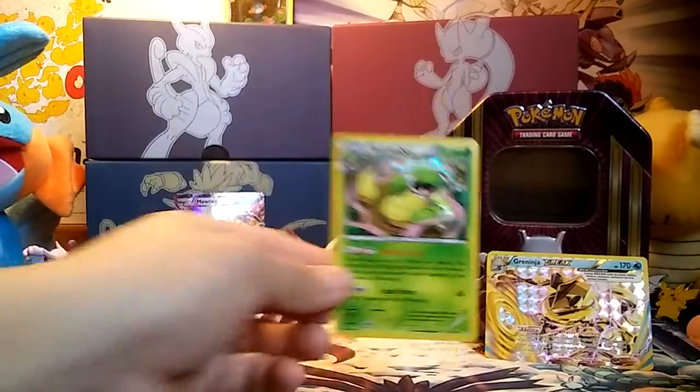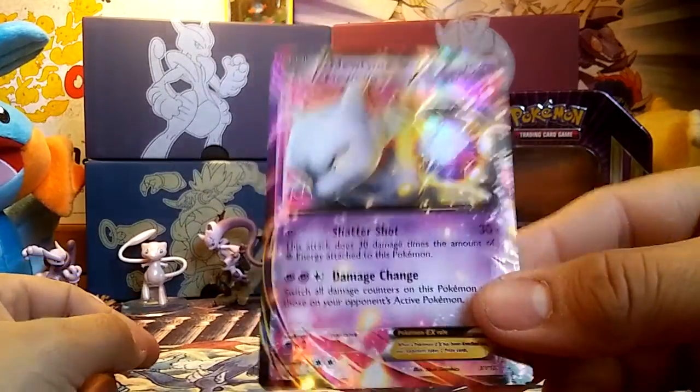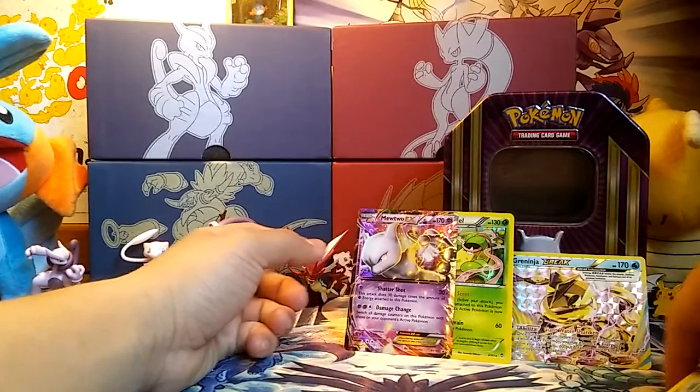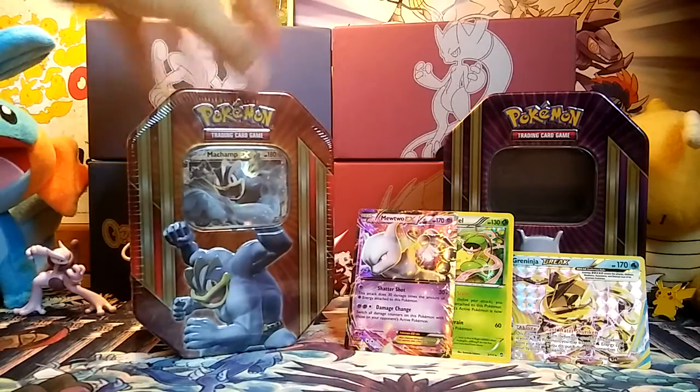So there you guys have it — that is this opening. Not too bad. We did get some last-pack magic with the Greninja Break, a Victory Bell Holo, and of course this amazing Mewtwo EX promo. Not too bad of an opening guys. Hopefully the other two are great, considering they're going to be tin battles with ToysMCN members.